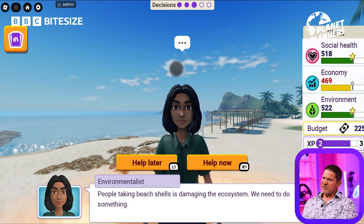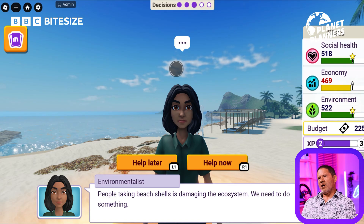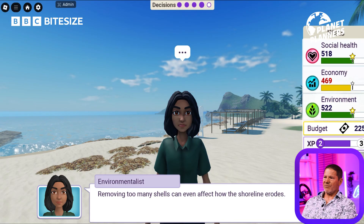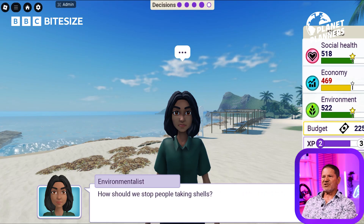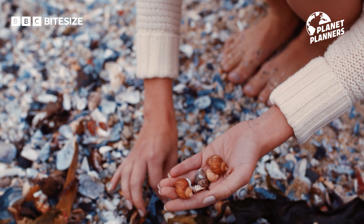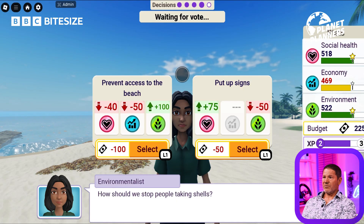At the moment my social health is good, my environment is good. All I need to improve on is the economy. People taking beach shells is damaging the ecosystem — many creatures rely on shells for shelter or survival. Hermit crabs will move from one shell to another left behind by another animal. Removing too many shells can even affect how the shoreline erodes. One of the main things with taking shells is that people just don't think about it — they think they're infinite. Putting up signs could be all we need to do.